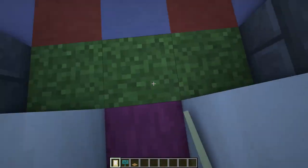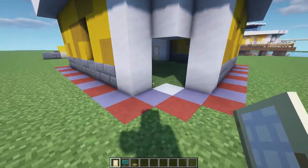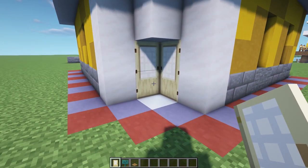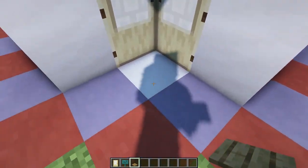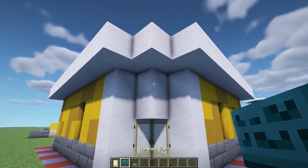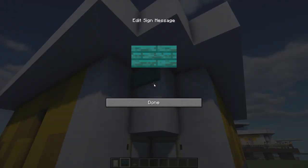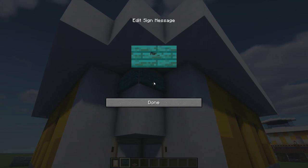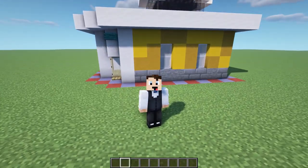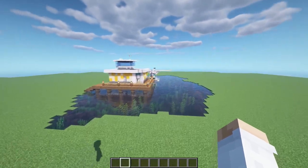There's a door on the side that can lead to your airport or pier. At the front, place two birch doors so they open easily — iron doors also look good. Add a pressure plate as a step, like in Animal Crossing. Place warped signs with 'Dodo Airlines' written on them. That concludes the whole building tutorial — if you're here just for the build, make sure to leave a like and thanks for watching!